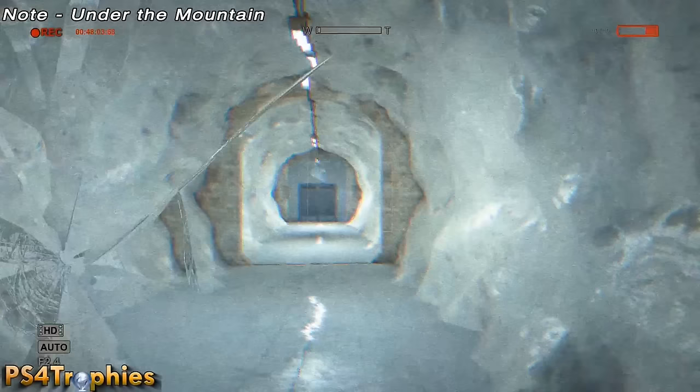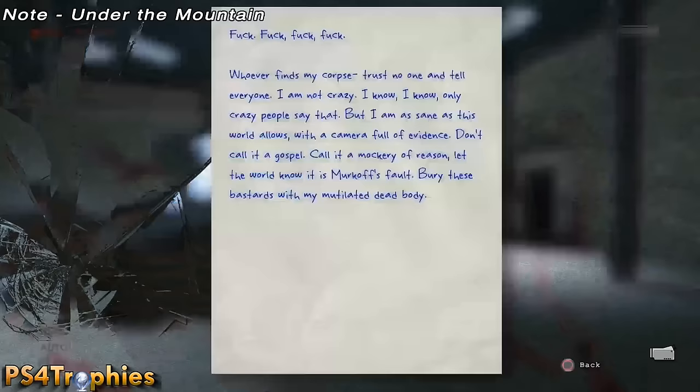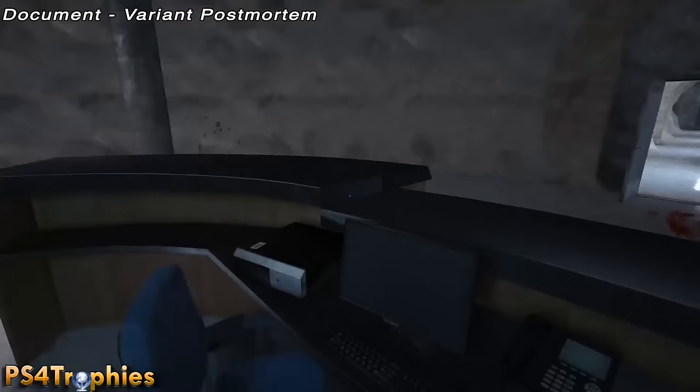It's the final chapter: underground lab. We're looking for all the notes and documents. The first note will be in this room — just scan it with your camcorder as soon as you enter the first room. The first document will also be in this room, behind that counter — swing around and grab that as well. Then I'm going to take you straight to the third and fourth collectibles.